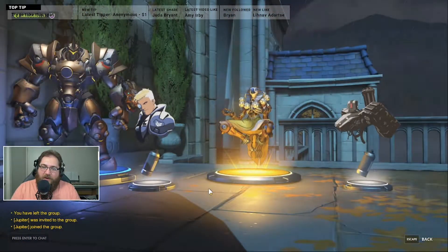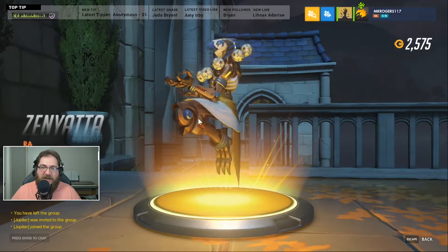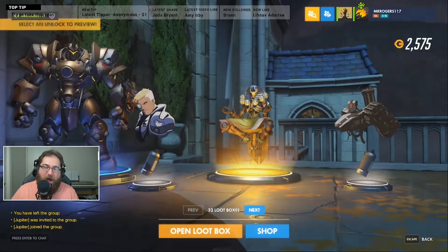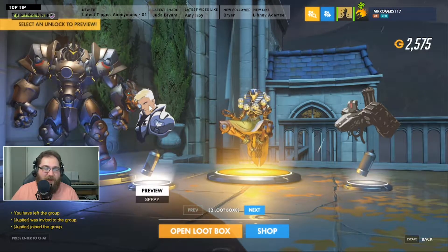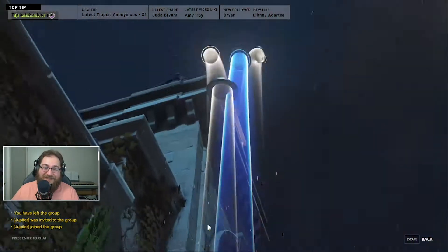Oh, we got an awesome skin - I got the Ra skin for Zenyatta! That is awesome. And then I got the Copper skin for Reinhardt. Got some sprays too. That was a good loot box, that was a good one!